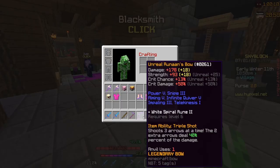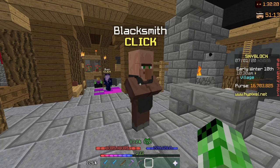Now let's talk about bows. There are only two reforges you should go for when reforging a bow, and that's unreal or rapid. I personally recommend unreal. As you can see on this Runaan's Bow, I have it on unreal and it gives +25 strength, 13% crit chance, and +50% crit damage. A rapid Runaan's Bow gives 10 strength and 75% crit damage. Unreal gives more crit chance and similar damage, while rapid gives no crit chance at all, so I definitely recommend unreal.